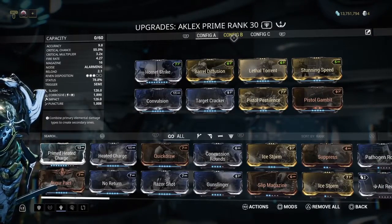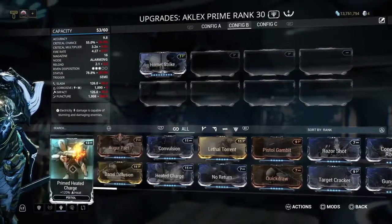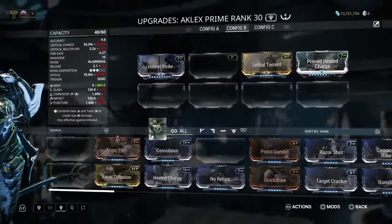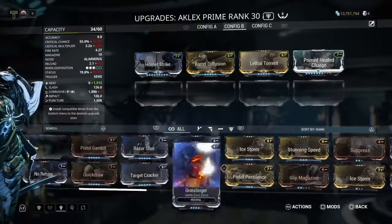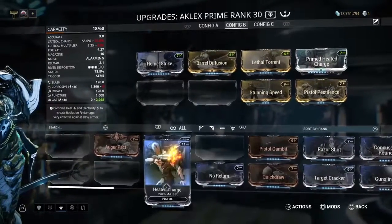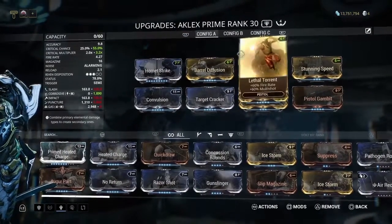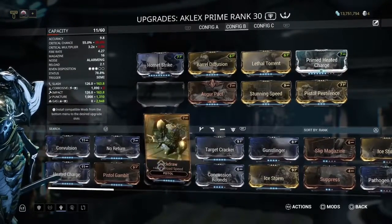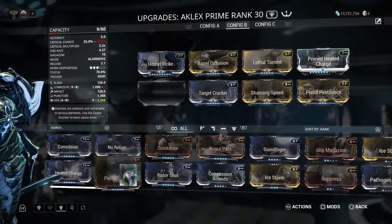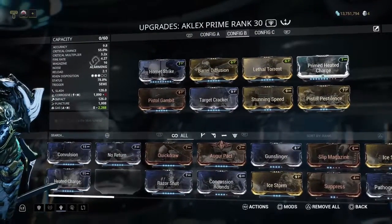Although you could create different builds for it — for example, you could make one for gas damage, which is very nice for Corpus enemies to bypass their shields. You'd use Pistol Pestilence for the gas damage, Stunning Speed for the status and reload speed, Target Cracker, and Pistol Gambit. This has a very high damage output in terms of crit damage and status effect.